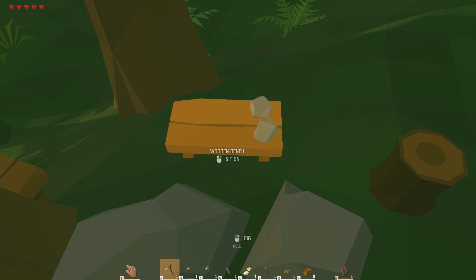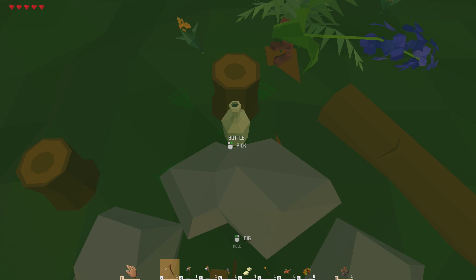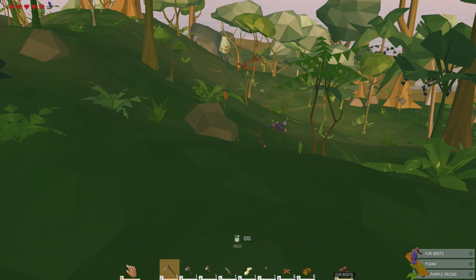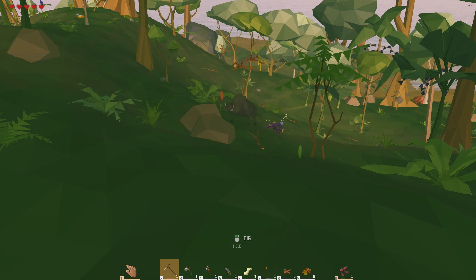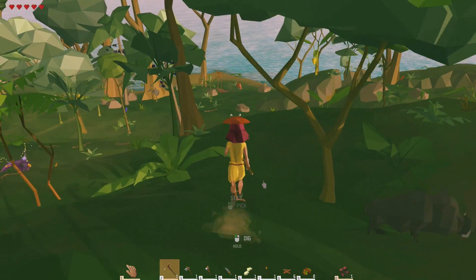What do I want here? Wooden bench. Flint lighter — well, I have one of those. What do I actually want? Maybe the bottle. Maybe the plank. Maybe the fur boots. Maybe I should put on the boots. Armor. Fur boots or leather shoes? Maybe the shoes look snazzy. Let's see how I look — I kind of look like socks, if I'm being honest.